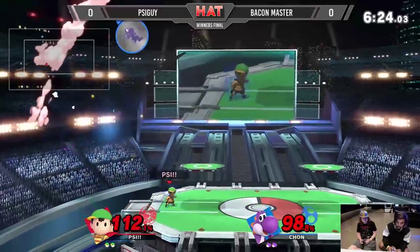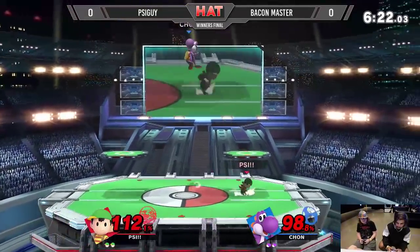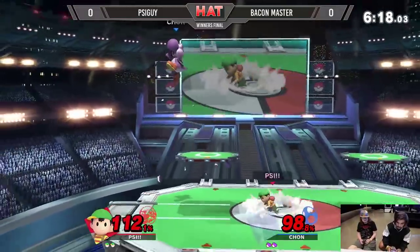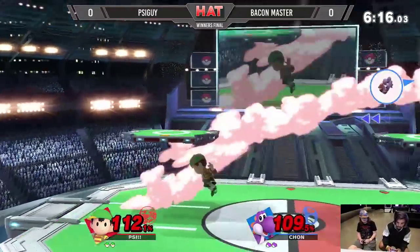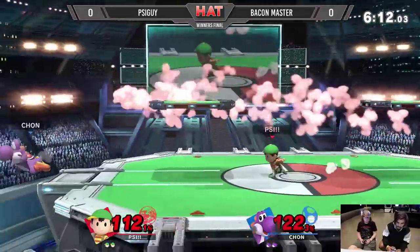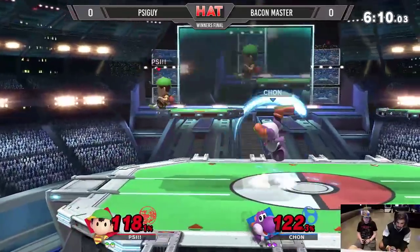Good punish, just getting the back though. Now this is going to be where the juggle starts for Yoshi. Yoshi does have that one option of landing now with the Yoshi Bomb — it'll probably get rid of the PK Thunder, but at the same time it puts him in lag, so it kind of resets the neutral.